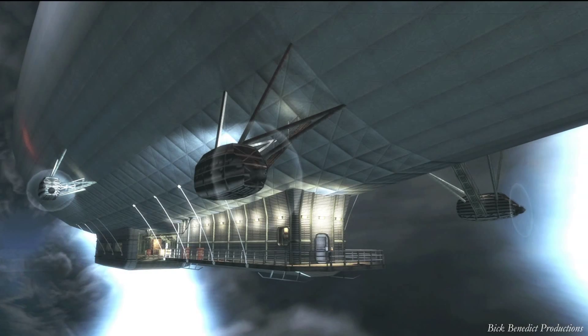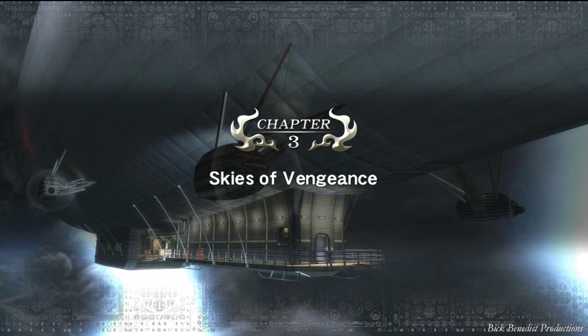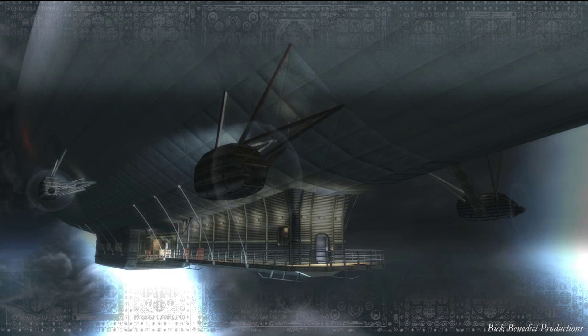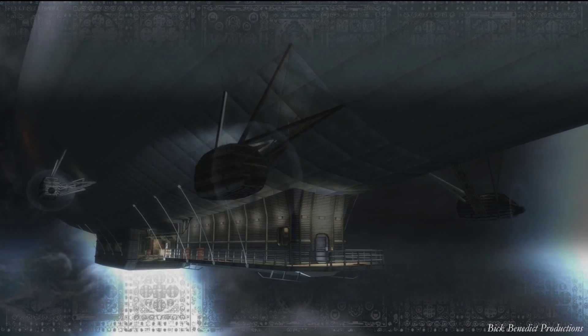Hey everybody, welcome back to my Ninja Gaiden Sigma 1 video guide walkthrough. We're on Chapter 3, The Skies of Vengeance. The difficulty mode is set to Master Ninja mode, the highest difficulty. I hope this guide is going to be helpful for everybody.